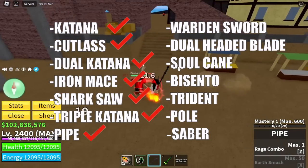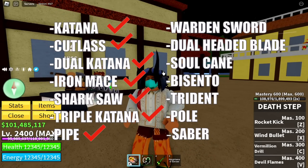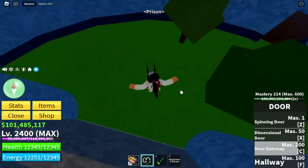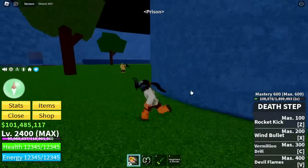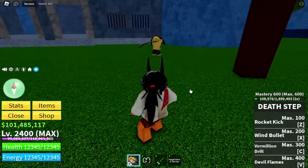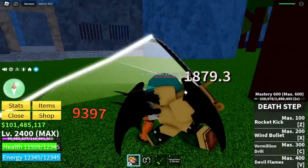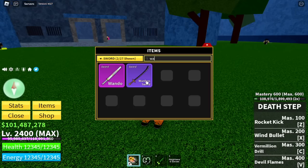So far we are done with 7 swords. Moving on, the next sword is located in the prison. You need to defeat a boss for the Warden Sword — not the Warden, but the Chief Warden. Okay, so let's defeat this boss. Don't worry, we're max level — no problem with this one. There you go guys, the Warden Sword.